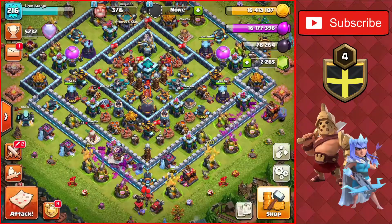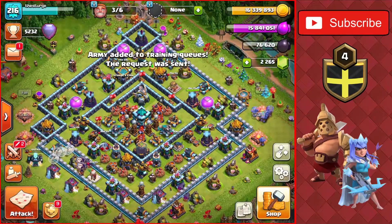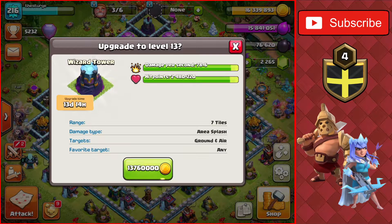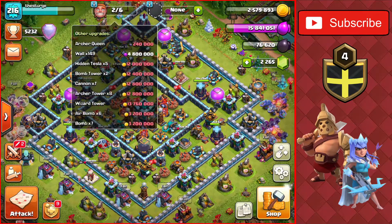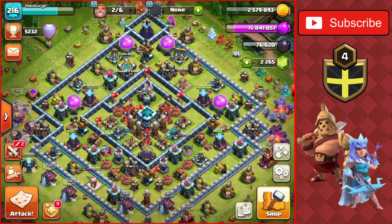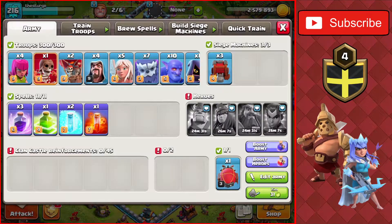We have three attacks left today. There are a couple of upgrades we should do before we max out these storages on the next couple of attacks. I'm going to upgrade a wizard tower - we have two left. It's a 13 day, 14 hour upgrade worth 13.7 million gold. We have two builders left with 15 million elixir, but I can't really upgrade anything besides the warden and walls with elixir, so we'll keep the elixir available until we really max it out.